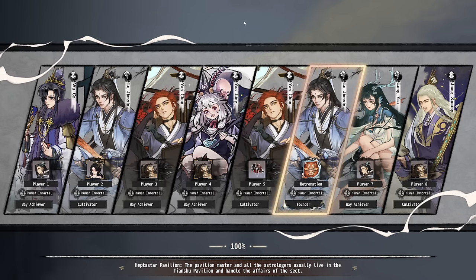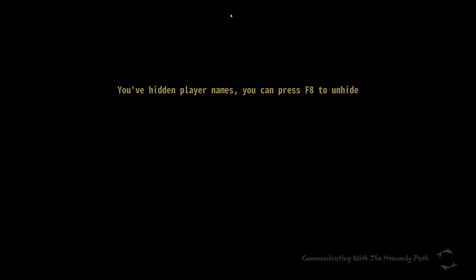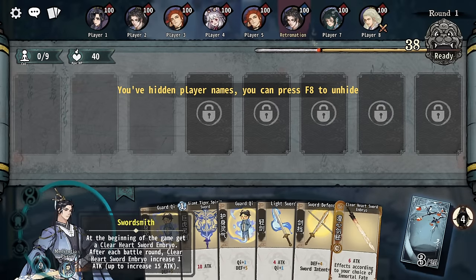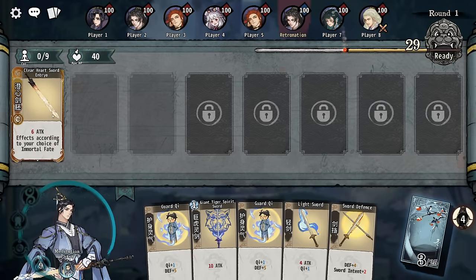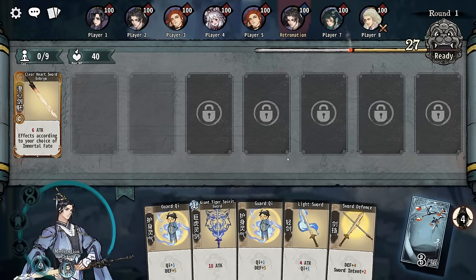Here we shall go. I have not even played a practice round with this guy, so who knows. At the beginning of the game, get Clear Heart Sword Embryo — what a name. After every battle, it will increase its attack by one. Okay, so we will grab that for now.